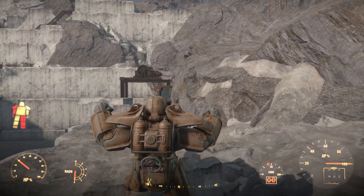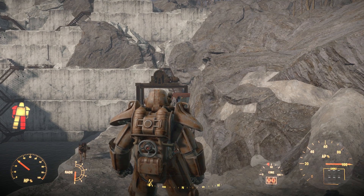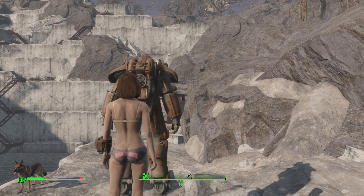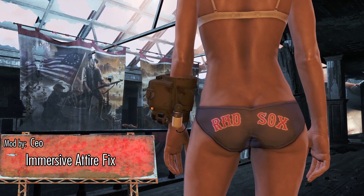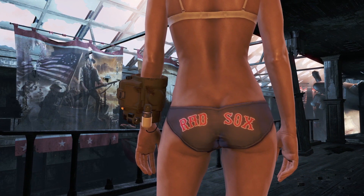It seems walking around in this power suit is just so tiring. It's making me so hot and sweaty, I just can't take it anymore. I gotta get out of this suit and show off my stylish underwear. Immersive Attire Fixed by CEO replaces the plain white panties with quite a few different styles of undergarments for female characters.